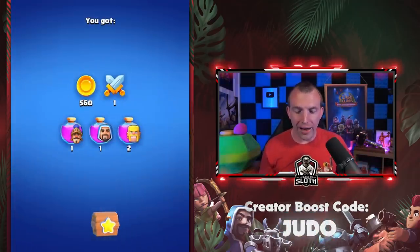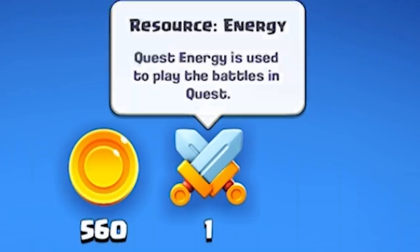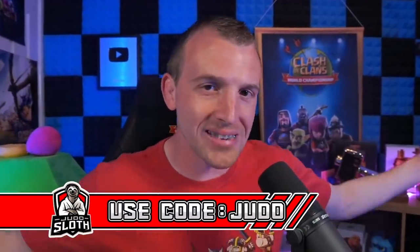We get a couple of other items. What is this? Energy — this lets you play through battles and you can purchase more energy in the shop. Although right now there is no creator code. You know you can use code Judo inside of Clash of Clans or any Supercell game. But let's move to the third level.